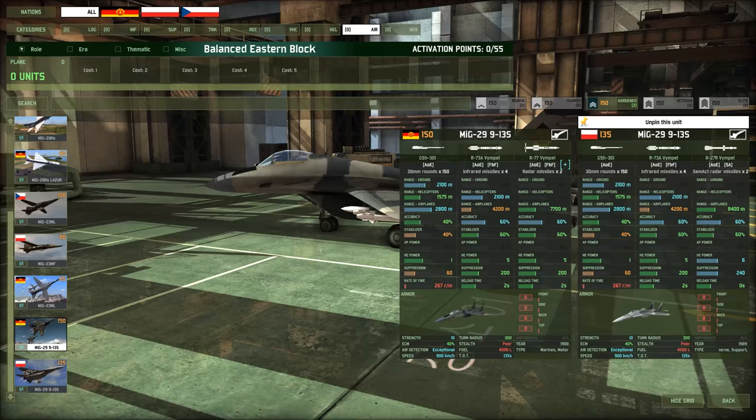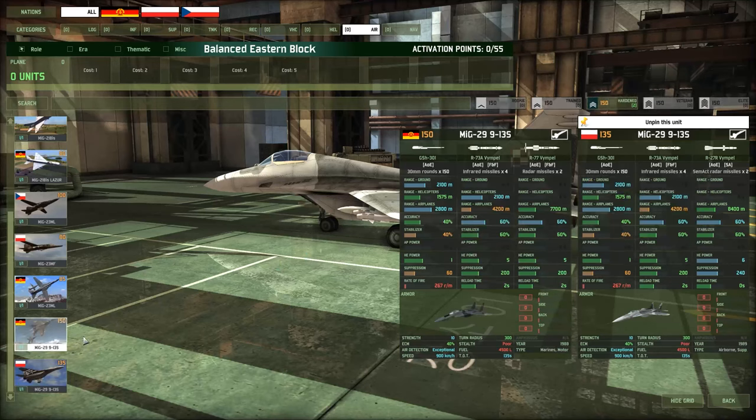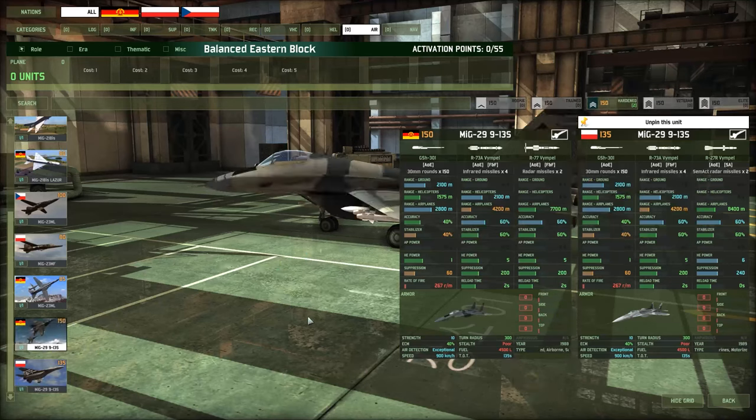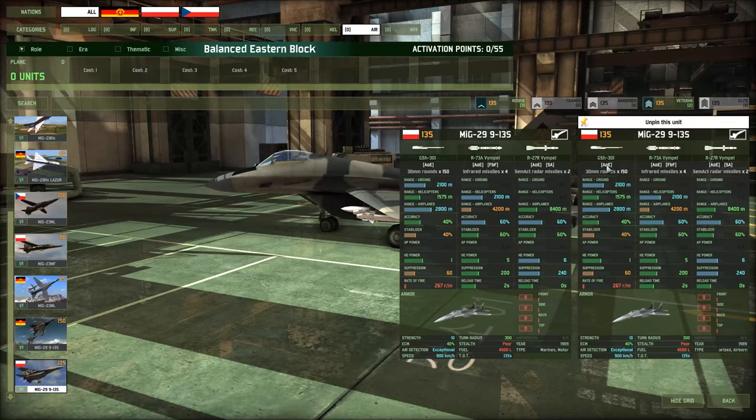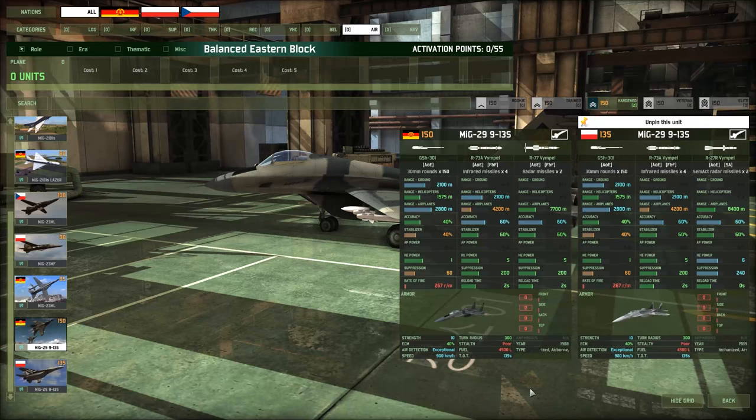First, veterancy. The East German MiG comes in at two hardened, while the Polish MiG can take two at veteran and three at rookie. You always want to up-vet your ASFs because air engagements are all dice-roll dependent — probably the most RNG-dependent stuff in the game. So you always want the best chance possible to win. Something coming in at veteran or elite for a decent availability like two or three is phenomenal. That's why the Polish MiG has been basically the consistent pick for years.